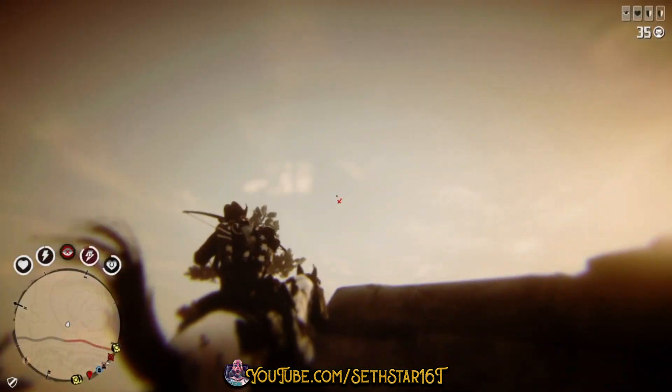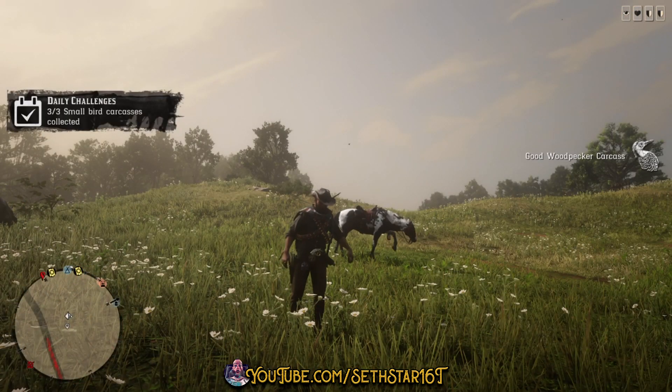Number 5: Small Bird Carcasses Collected. These are the small ones that go in your satchel. Use small game arrows for quality kills.